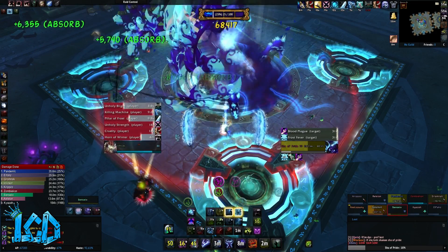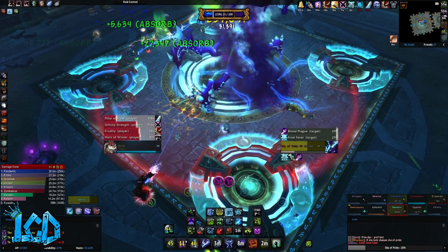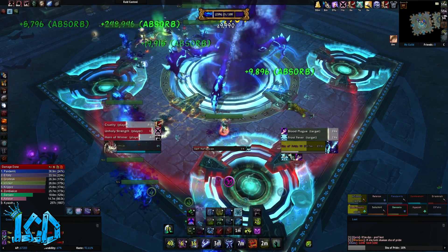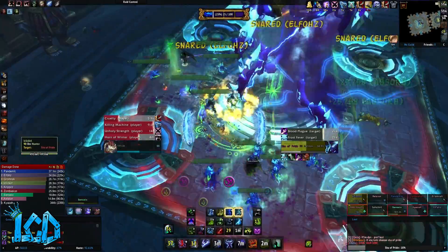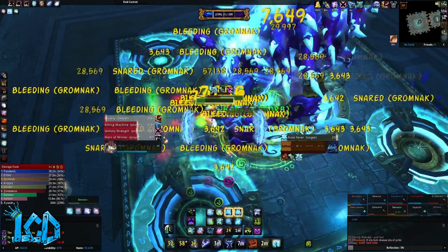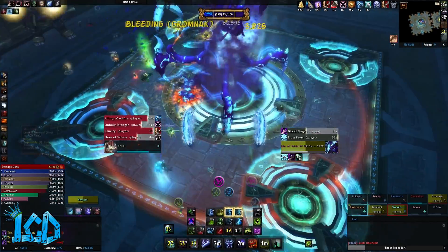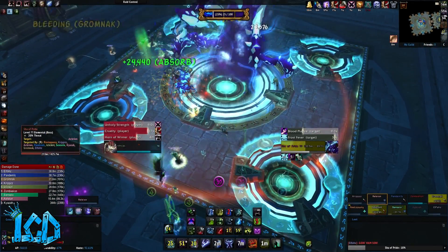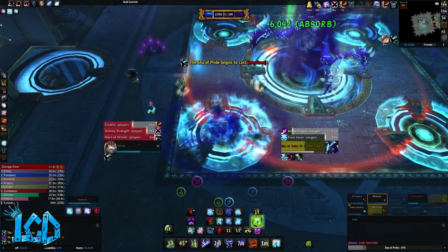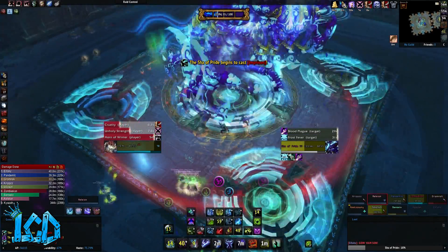The last adds are called Self-Reflection. The Sha of Pride causes up to 5 players to self-reflect on their actions, creating a reflection of pride at their location. With each tick of self-reflection, the Sha focuses on players with higher levels of pride, only targeting those with 25, 50, and then 75 pride. These adds are called Reflections, and they explode out of the ground at a player's location after 2 seconds, inflicting 250,000 shadow damage to all players within 2 yards. Any player damaged gains 5 pride. We found the best way to handle these was to stack up in the middle of the room and AOE them down.